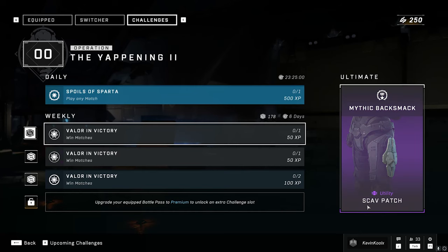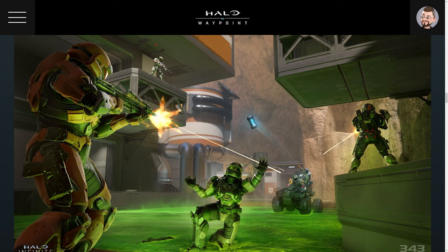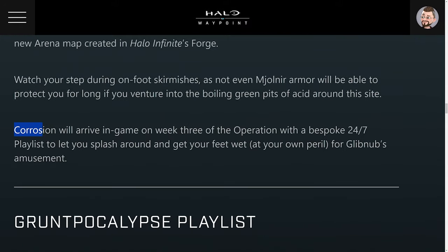The shop shows you how to earn currency within the game, like a lot of other popular shooters with battle passes do nowadays — so you can get some things from the shop by spending your time rather than money, which is equally as important. The weekly ultimate might be worth grinding as you get a scav patch for your armor set. Many of you probably saw the new forge map called Corrosion in the trailer, but it's not in the game right now. According to the developers, Corrosion will arrive in-game on week three of the operation with a bespoke 24/7 playlist.